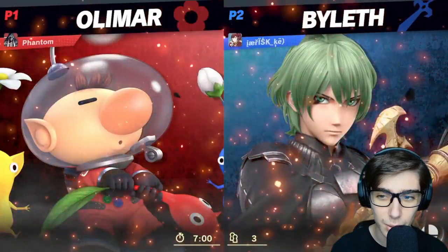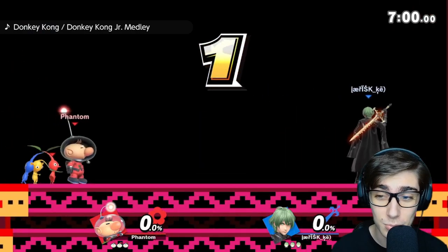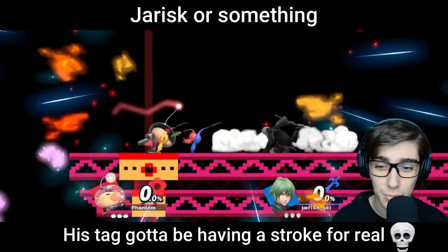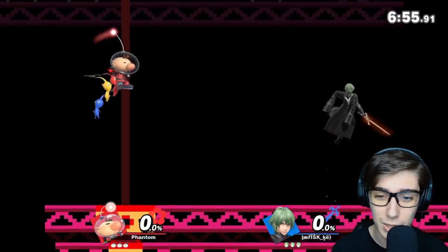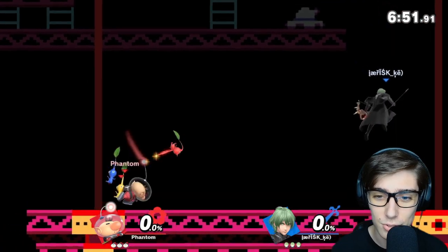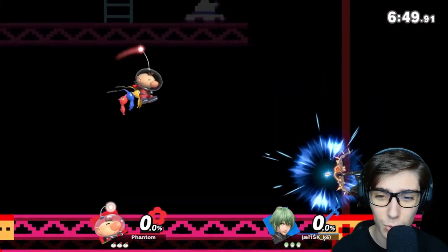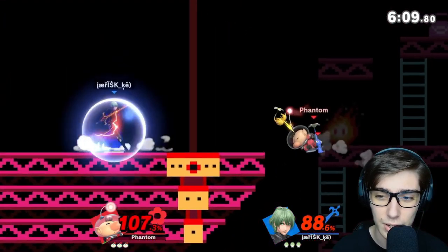First up we have Byleth — I have no idea what that tag even means, I'll just assume it's like a Garrisk or something. Anyways, that is Olimar's Pikmin, his little flower children as I like to call them. I got to be careful as to how we use them, and I'll explain a lot more on how we use his Pikmin effectively as Byleth just keeps firing a lot of arrows.